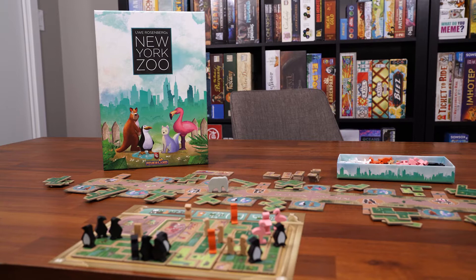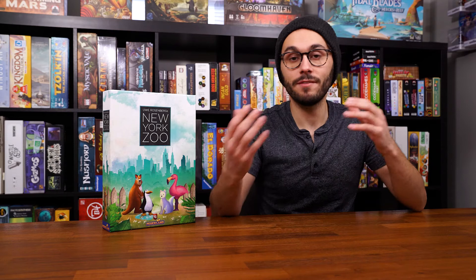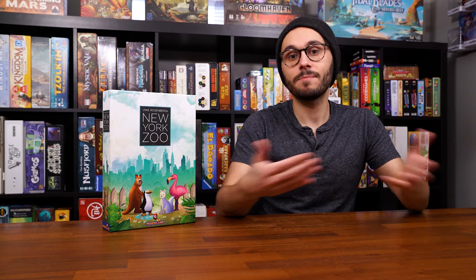Hey everyone, Dylan here from AOSCB, and today I'm going to teach you how to play New York Zoo. This is the newest polyomino game from Uwe Rosenberg, who has become something of a polyomino master in the last number of years. This one is a little different in that there are no points — you're actually just racing to be the first one to complete your board. You place animals on each tile you place on your board, and those animals are used to get bonus tiles which speed up your completion.